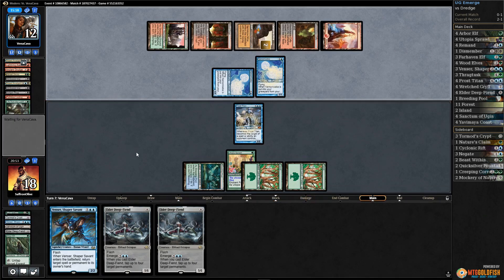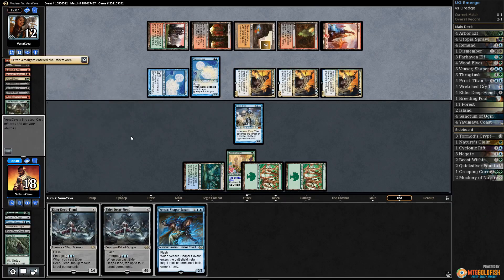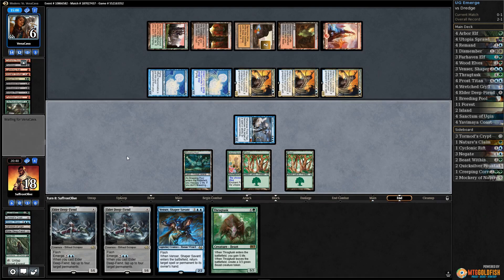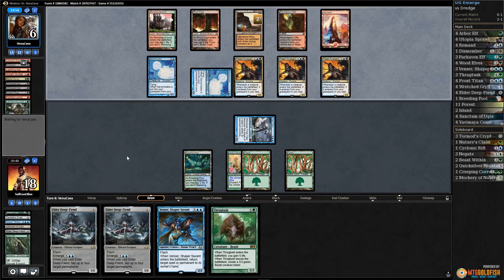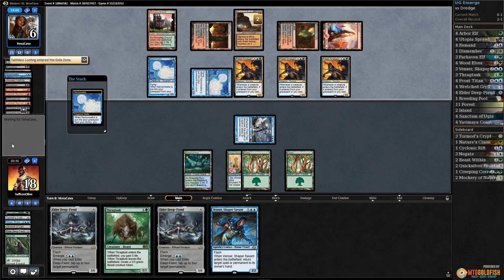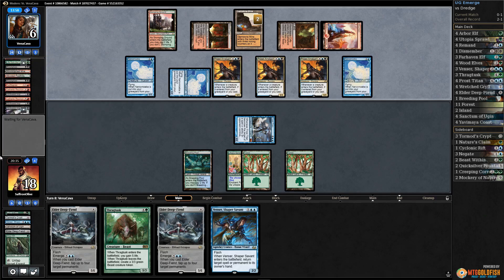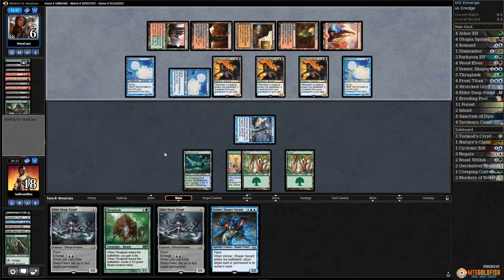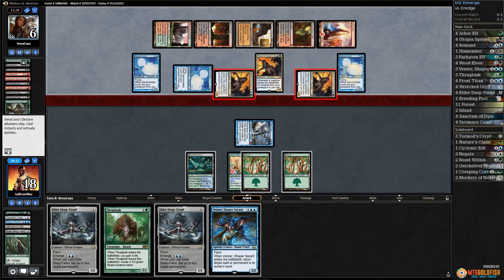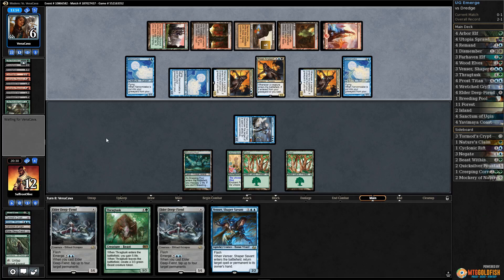There's Loam — here comes a board full of Prized Amalgams. We attack, tap down Narcomoeba, hit our opponent for six and pass. Opponent still needs something else to not lose — they have Faithless Lootings to dredge a ton. What are they hoping for? They don't have Prized Amalgams left. Opponent loots, hits a Narcomoeba. We might be about to steal this — we only need one more Frost Titan hit. Opponent loams, bounces something. We sac Avenger into Deep-Fiend, tap everything — it could be lethal.